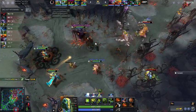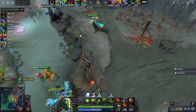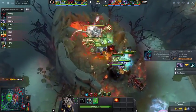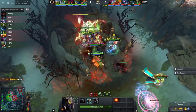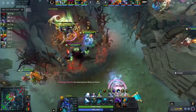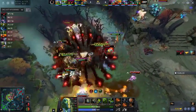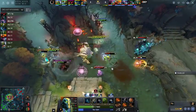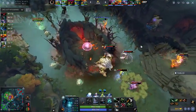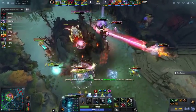Shadow Fiend is building the Mek — he has the Buckler and the Headdress. Interesting: Treads into Mek, but no Greaves. The rest of his team is converging on mid. Phoenix throws up the ultimate but Chaos simply walks away — not enough lockdown. That is one thing that stands out about TNC, or the lack thereof: when it comes to crowd control, they are frankly horrible at it. Earth Spirit's Rolling is nice, but outside of that they really don't have anything, and that's going to be an issue as the game progresses.